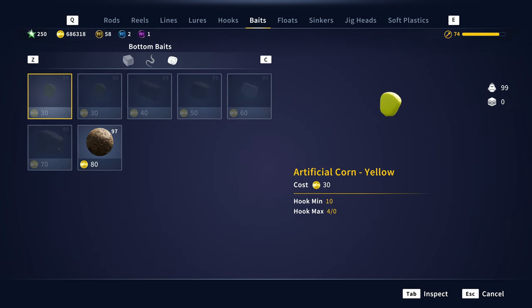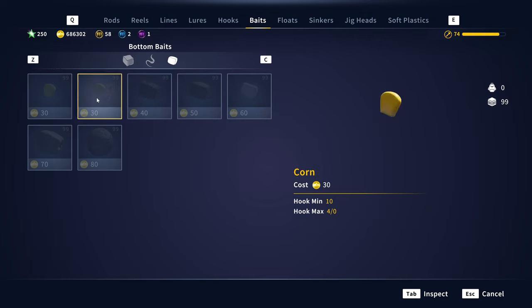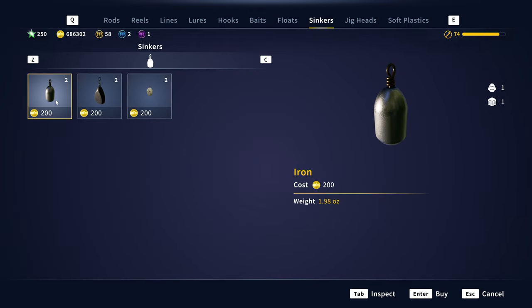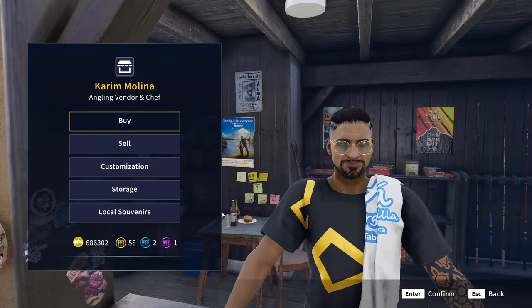Head over to the baits and click the bottom baits tab - you have all of the brand new ones. We've got boilies natural, the imitation dog biscuit, wafters white, dog biscuits, regular pellets, corn, and artificial corn yellow - a variety of new baits for your bottom fishing adventures. Then there's a new sinkers tab where you can go with an iron one, a lead free, or a stone. It really doesn't matter which one you go with; they're all pretty much the same.